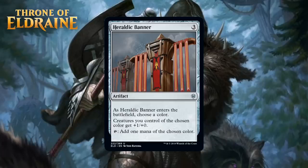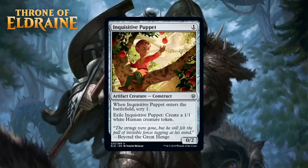Next up, we have Inquisitive Puppet, which for 1 generic mana is a 0/2 artifact creature construct uncommon. When it enters the battlefield you scry 1, and it can exile itself to make a 1/1 white human creature token. A 1-mana 0/2 that lets you scry 1 would probably be like a D, and it really only gets there because of the fact that there are artifact payoffs in this set. This format — particularly blue-white — has a heavy emphasis on artifacts, and it can provide you two chump blocks thanks to that token. Still, I don't think you play this unless you have need of artifacts for your payoffs or really need low drops, and I think that means it's a D+ at most.